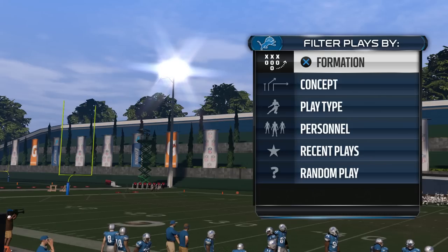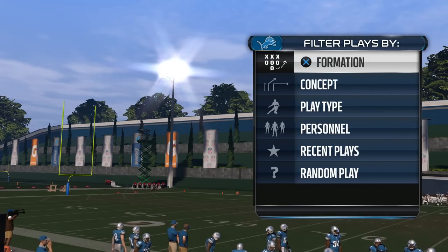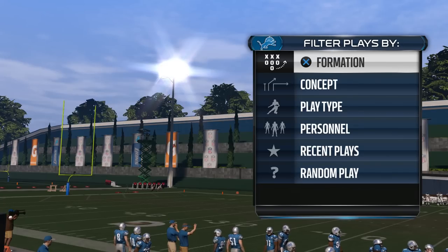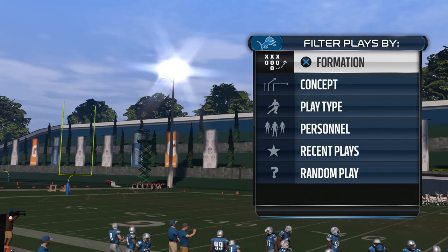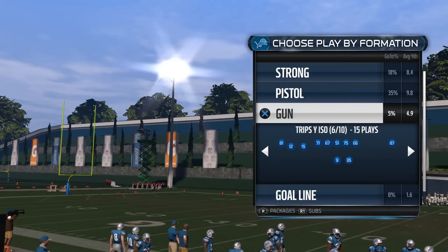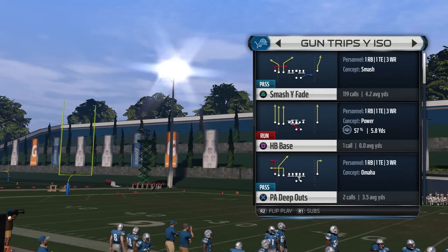What I'm gonna say is that first of all, this play is in the New Orleans playbook — I don't think it's in any other playbooks, but somebody can correct me in the comment section below. What we're really looking at is finding the concept; it doesn't necessarily need to be this individual play. The play I like to use is in the New Orleans playbook. Click on formation, go down to Gun, and go over to Trips Y ISO. The very top play that pops up is Smash Y Fade.